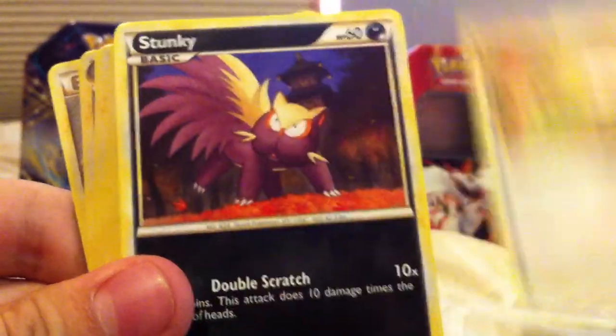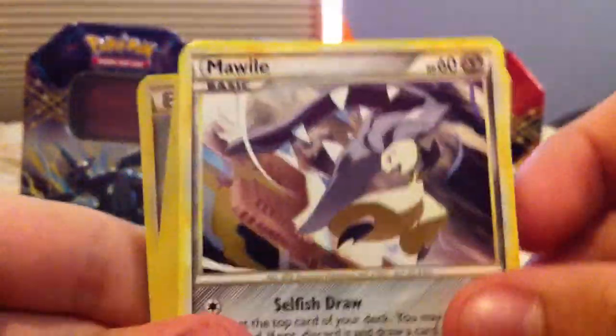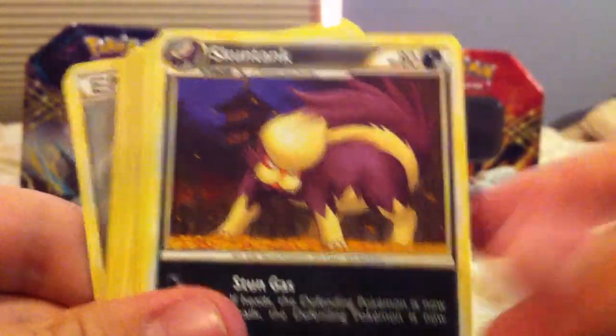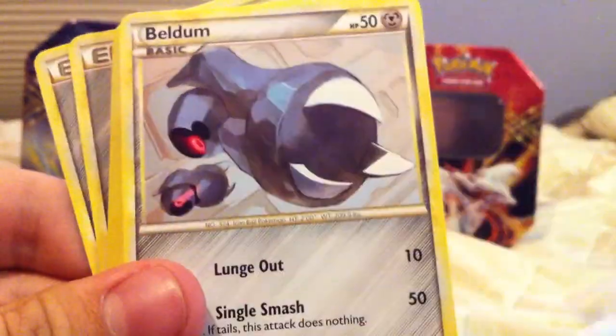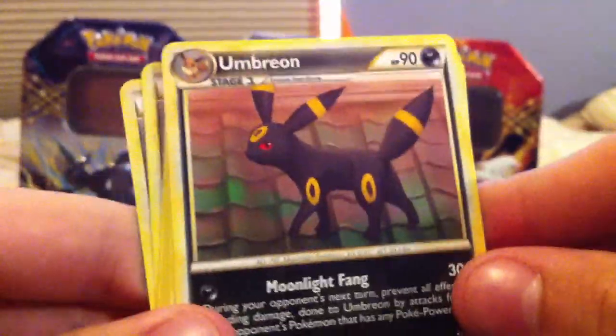Stunky. Metal. Mawile. Energy Exchange. Lairon. Metal. Houndour. Full Heal — aren't there supposed to be another Umbreon in here? Metal, Metagross, Eevee, Beldum, Energy, Metal Energy, Aeron, Pokemon Communication. There we go. And there's the regular versus the holo.